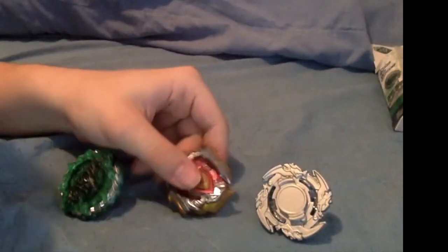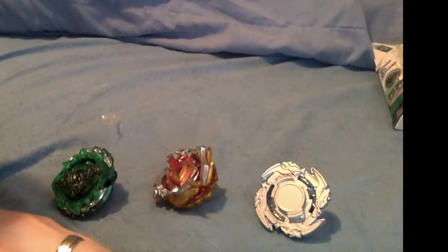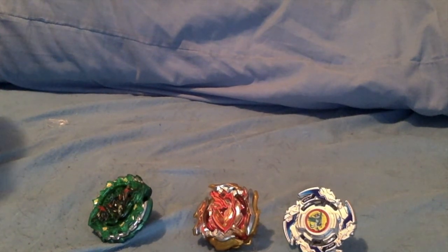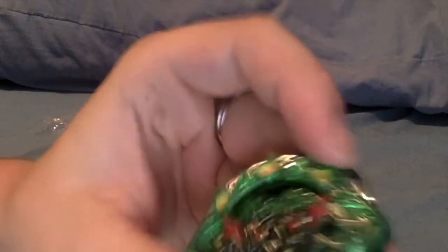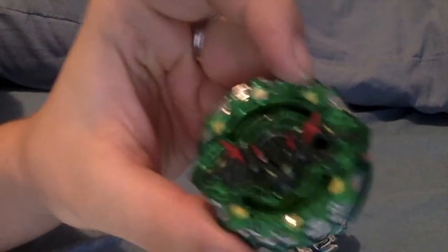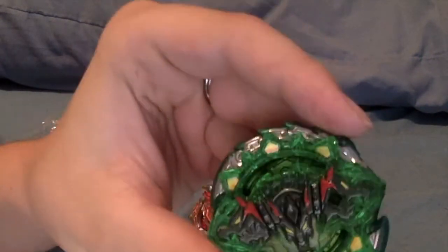Here are the three bays together. I will be right back with the stickers. I'm back — here are all three bays with their stickers on. Before I show you them, I do have some bad news: while I was putting Hazard Corbeus' stickers on, I lost one of the little triangle things that I was trying to put on. I decided that since I didn't want it to be uneven, I just didn't bother putting the rest on.